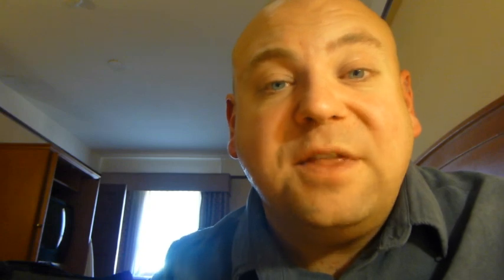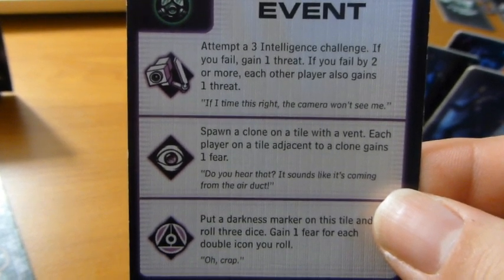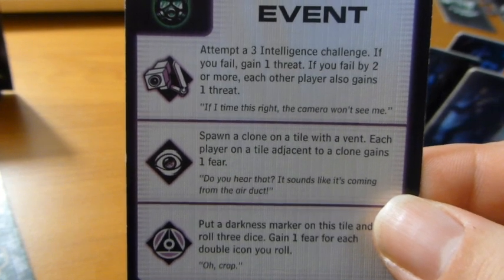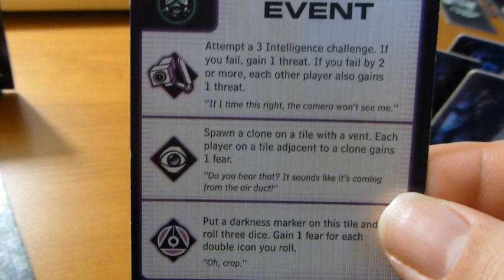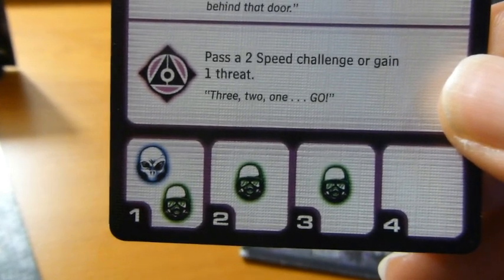That is the punishment for having a fear of seven or eight. After spawning enemies, look at the middle section. If triggering an event from an event trigger icon, match the room type — facility, fear, or security — and read it aloud. If you just ended movement without a trigger, skip this step. Finally, look at the bottom columns for how many players are playing — it tells you which enemies activate that turn.